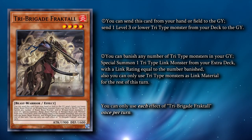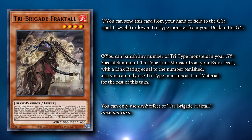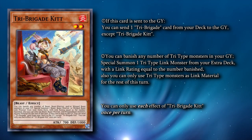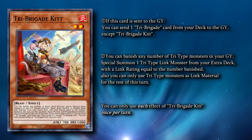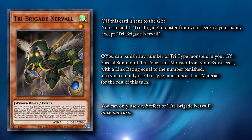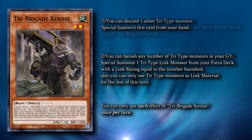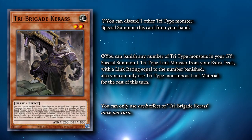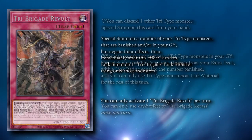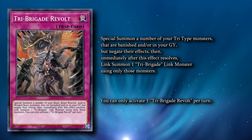Tri-Brigade Fractal is their ideal starter card. Fractal can send himself from the hand to the graveyard to mill any level 3 or lower Tri-Type from your deck to the graveyard. His standard target is Tri-Brigade Kit. When Kit is sent to the graveyard, she can send any Tri-Brigade card from your deck to the graveyard. Kit usually goes for Nerval, who adds any Tri-Brigade monster from deck to hand whenever he is sent to the graveyard. Tri-Brigade Keras is the only Tri-Brigade card who can special summon himself, and he does so by discarding any Tri-Type from your hand. Tri-Brigade Revolt is the only archetypal spell or trap that we run.